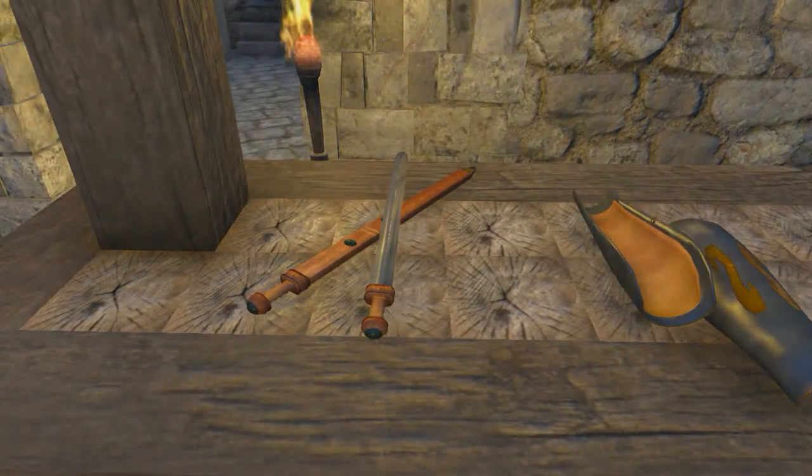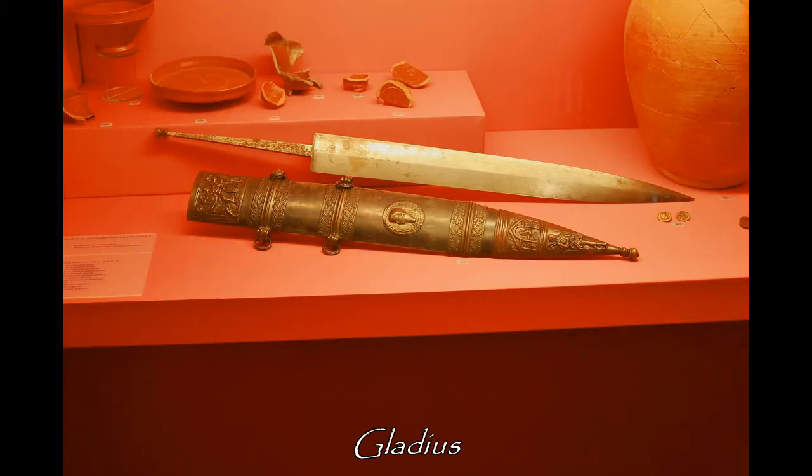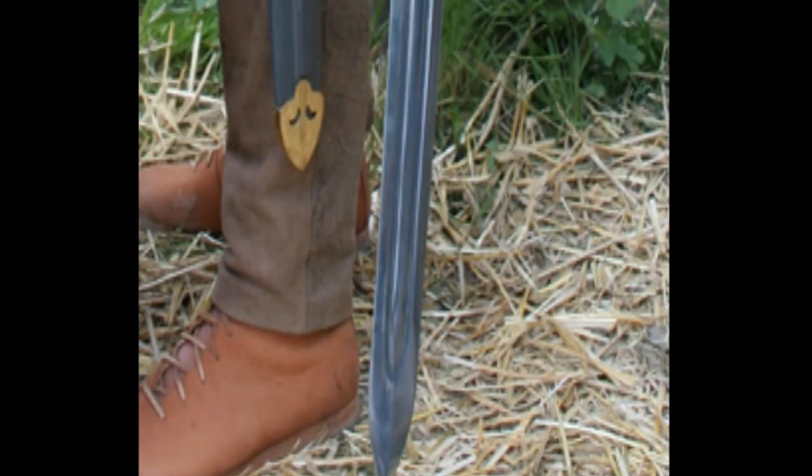Next is this longsword called a spatha. Unlike the shorter gladius of earlier years, which was great at stabbing, 3rd century Roman troops used these light, long, slashing blades.